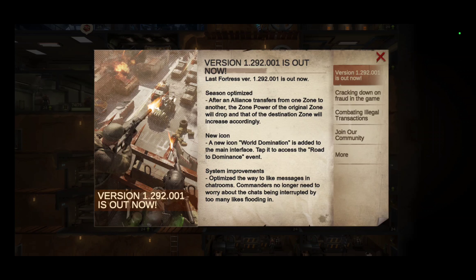Alright, so version 1.292.001 — season optimized. After an alliance transfers from one zone to another, the power of the original zone will drop and the destination zone will increase accordingly. Basically you're going to lose what you had in your original zone, and the zone you're going to is going to gain more.